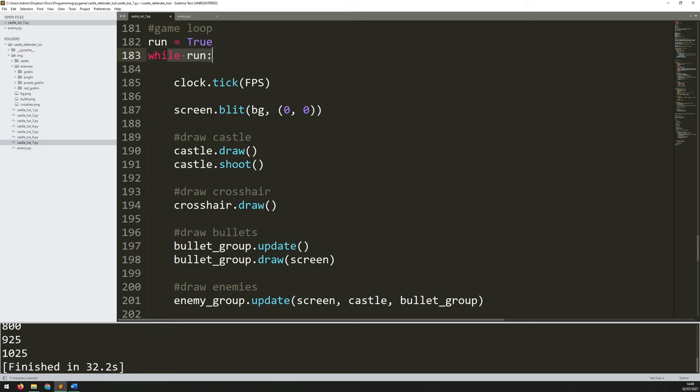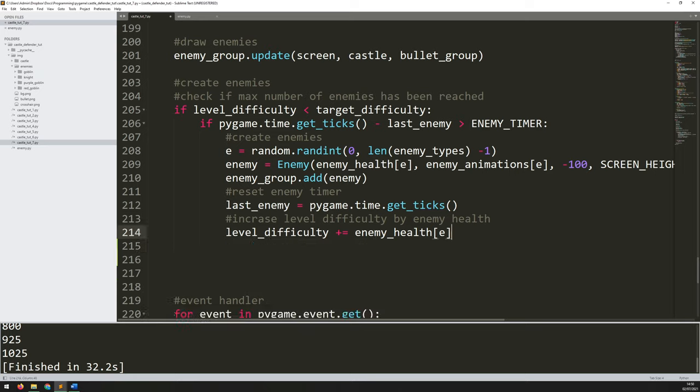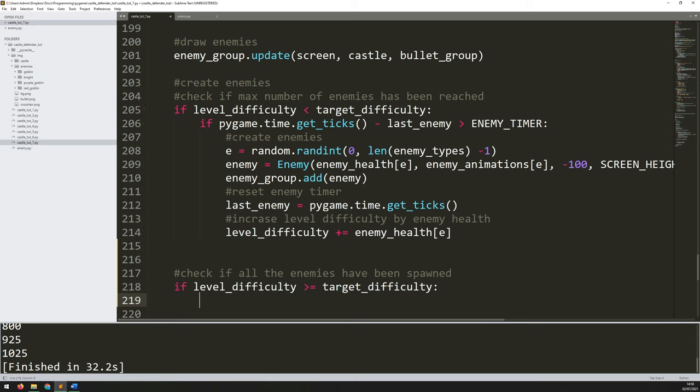If I go into the main game loop, just down the bottom where I have my create enemy section, I'm basically just generating them one by one until I reach the target difficulty. Underneath that I can start checking if they've all been killed. But before I can check if they've all been killed I need to first check if they've all been spawned, because otherwise if you kill them too quickly it could cause a glitch where you go on to the next level without killing everyone that's been generated yet. So first of all, check if all the enemies have been spawned.